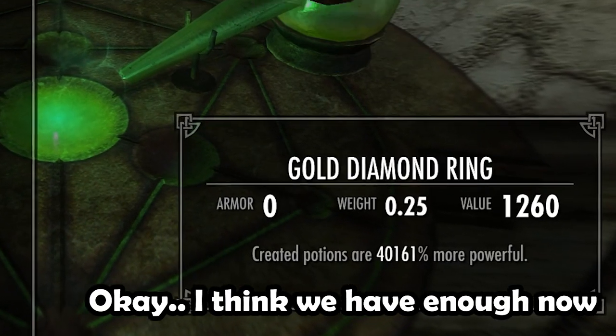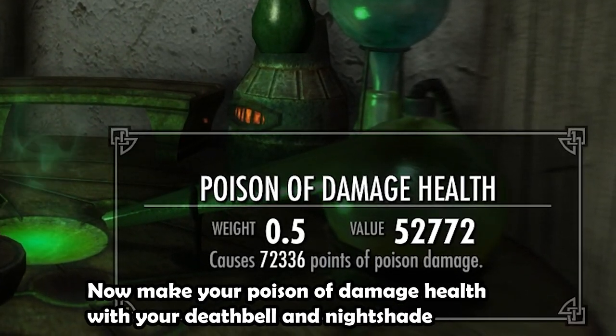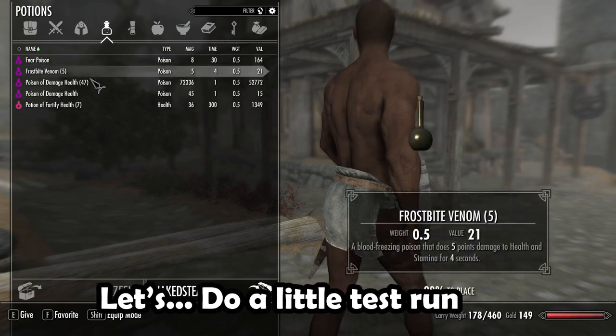Okay, I think we have enough. Now make your poison of damage health with your deathbell and nightshade. Let's do a little test run.